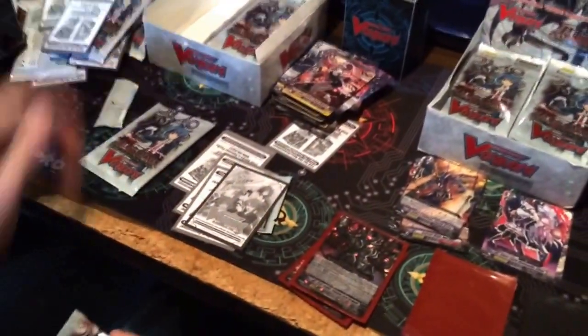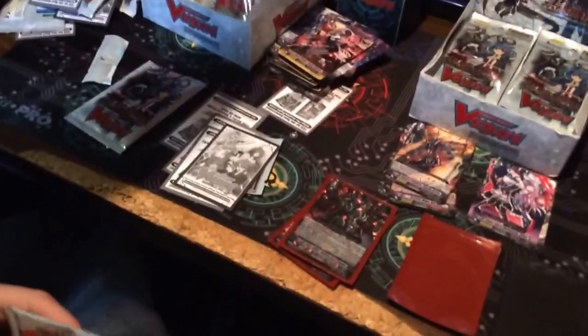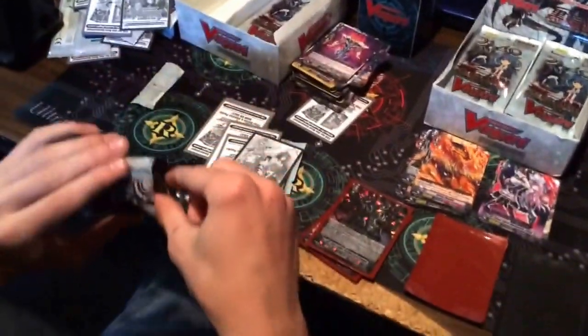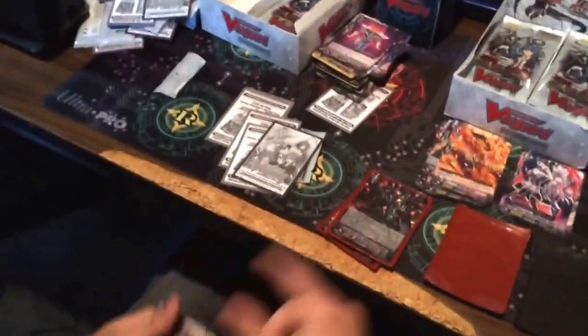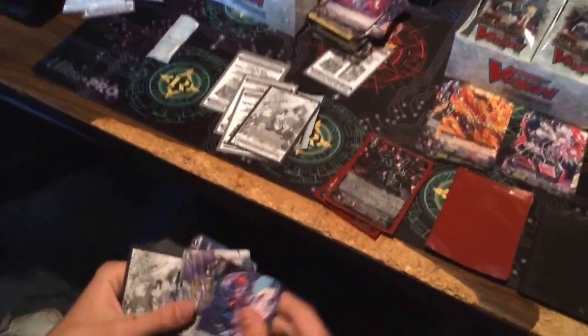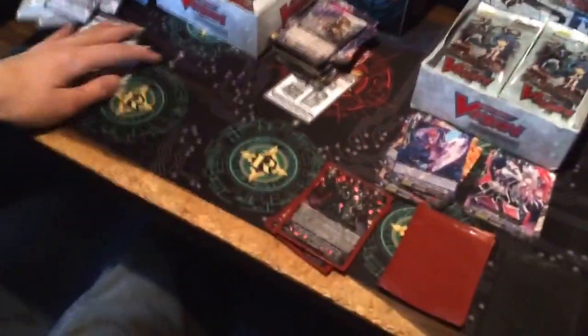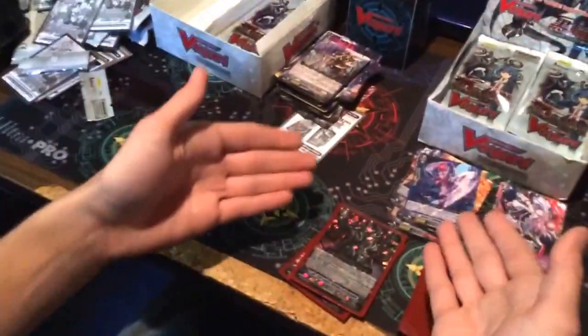Did you cut that side yet? You're getting behind — slacking. That freaking reprint, Rising Phoenix. I thought that came in Set Nine. Set six — and they reprinted it now. Why? I have no idea. It was a common in Set Six. Why would you make a reprint of a common and then make it a rare? Yeah, and then make it a rare.